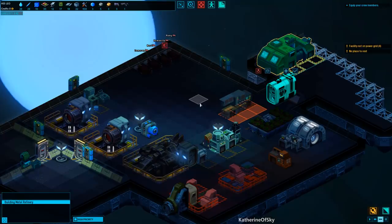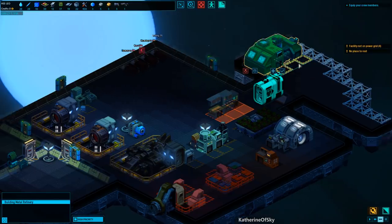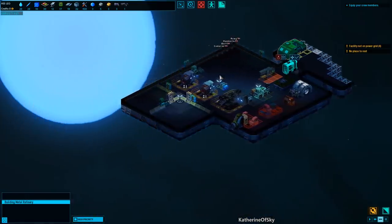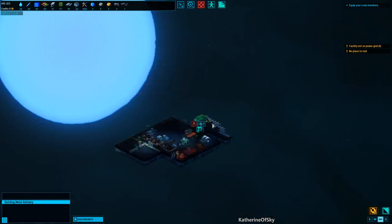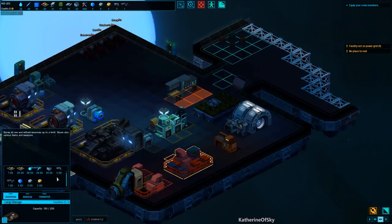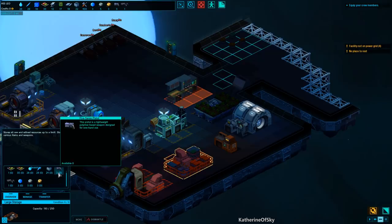Let's look at our materials. We have only 18 basic blocks left — that's not ideal. We have a little bit of ice, and that ice can get melted into water once we build the facility. We do have already some base metals that can be refined, which is great — those are the ones we got from the world here.